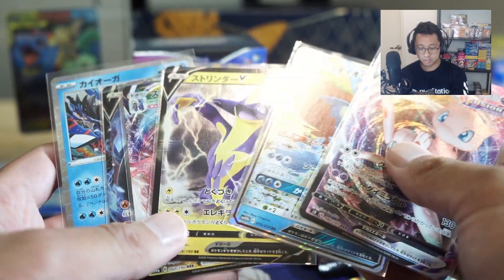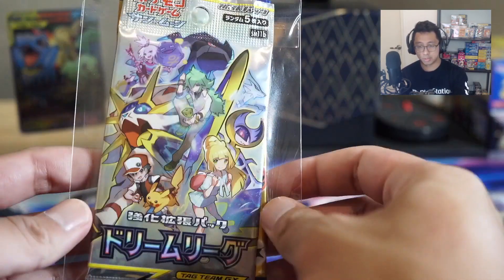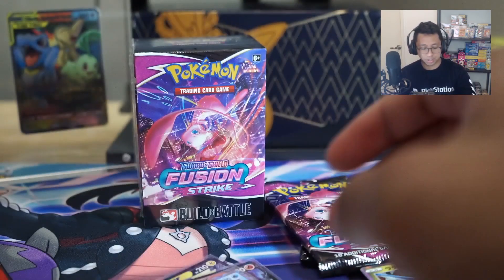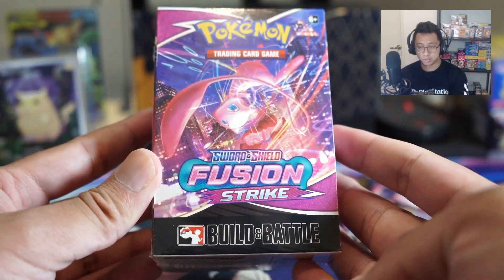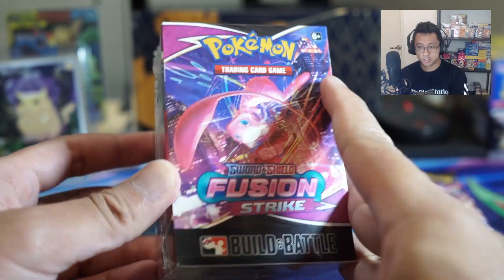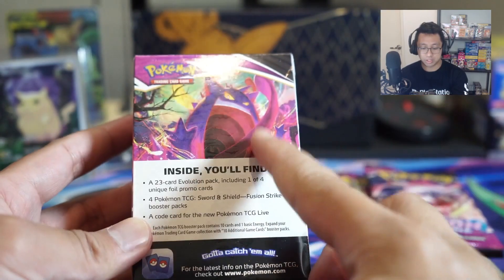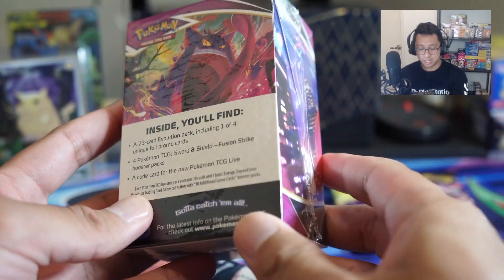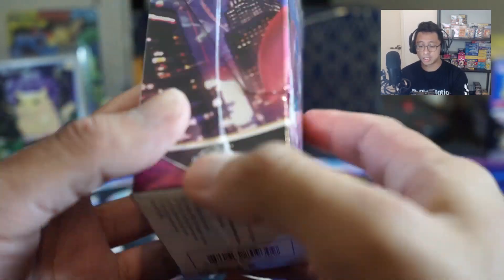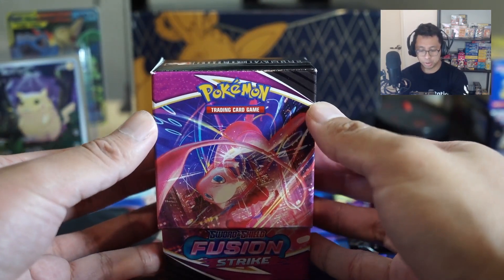Just a couple of singles there, straight from Japan. Some booster packs here - Dream League, awesome set. Alright, so let's open the Build and Battle. We do have Mew doing some flips around the city here. Love the whole city skyline. We do have that Gengar V Max - one of the chase cards for me in this set. I love the alternate art for this one. Didn't get it in Japanese, so really keen to try and get it in English. So let's open it, see what we get, and let's see what promo we get. Hopefully the Latios promo.